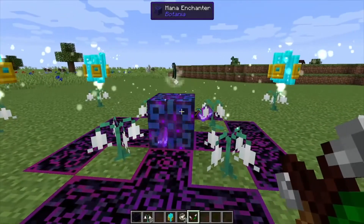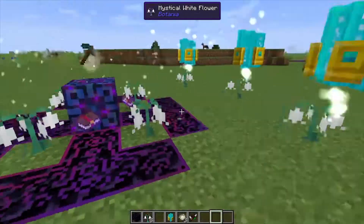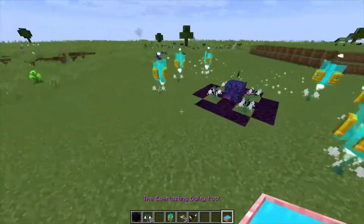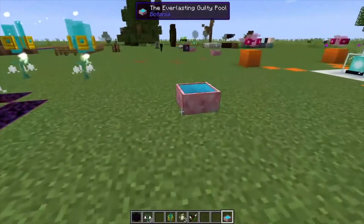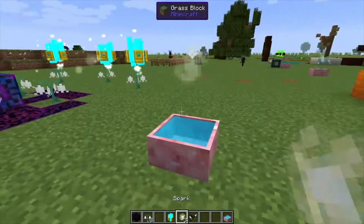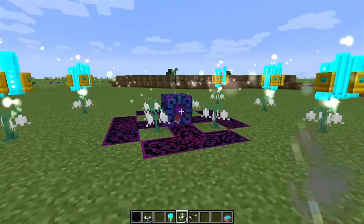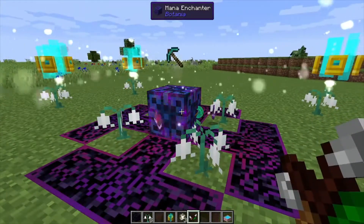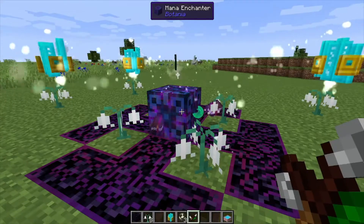Looks like we might be a little too far away — okay, that's my bad. You can also supply the mana using mana spreaders. Now it should be working — you can see the little timer on the side going around.